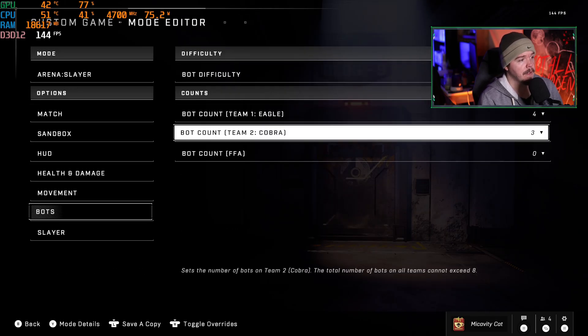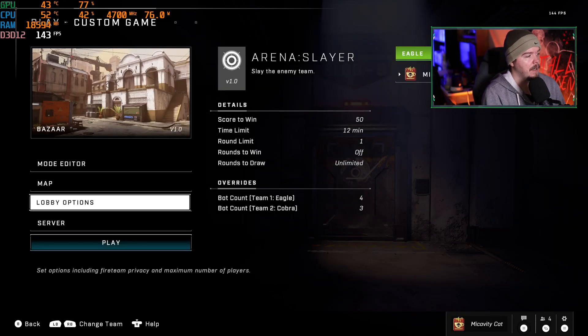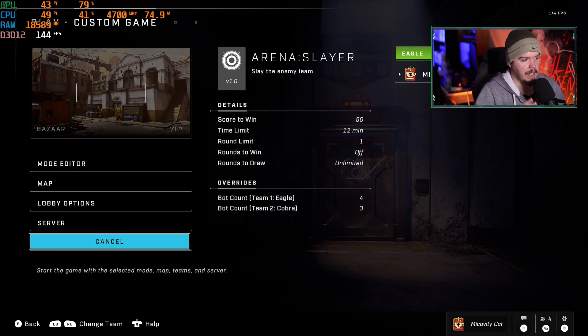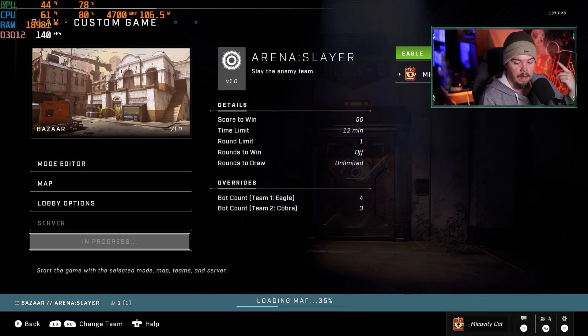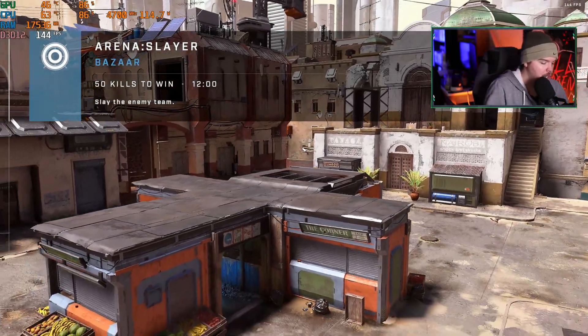I want to learn just like everybody else. I don't claim to be the smartest tool in the shed. We're going to do a bot game and specifically pick Bazaar both times to measure this out, because I don't want different maps with different optimizations skewing the results. I'll just run Bazaar and see what performance is like with Game Mode off versus on. Personally, I don't think this is going to do anything.